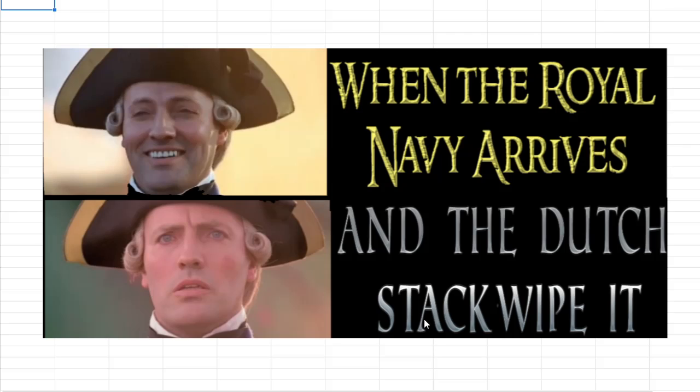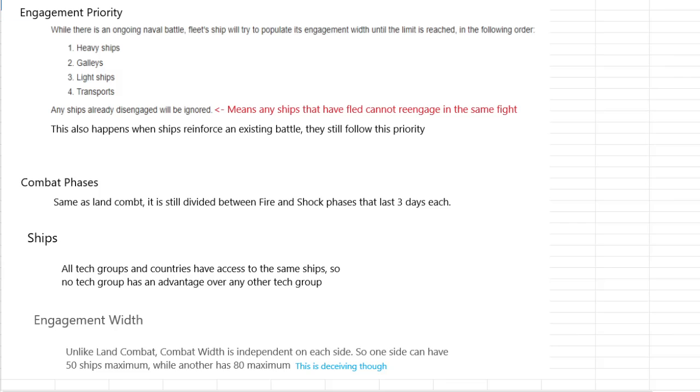The best place to get started with naval combat is a couple of basic mechanics. I'm not going to go into tactics now — I can cover that in another video since it's largely the same as land combat. The first real thing you need to understand is engagement priority. Just like you wouldn't want cavalry in the center or artillery in the front line, you don't want transports as the tip of the spear. The priority is: first heavy ships, then galleys, then light ships, and transports, until either engagement width is filled or you run out of ships.